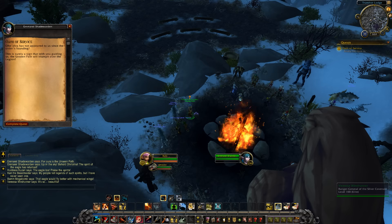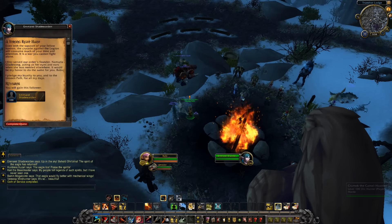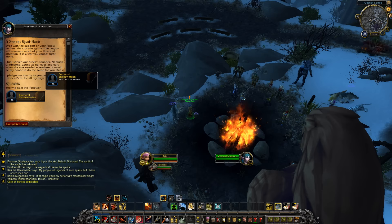'We are the watchers in the wild, we are the eagle and the wind, we walk the lonely road — for ours is the Unseen Path.' Up in the sky behold — On'ara! The Spirit of the Eagle has returned! Any words of wisdom, spirit? No? Okay, you're just going to linger there. On'ara has not appeared to us since the order's founding. 'It's so beautiful!' That eagle would fly better with mechanical wings, says a viewer. The eagle soars — praise the spirits! This is surely a good sign. We gained a follower!